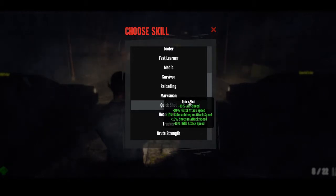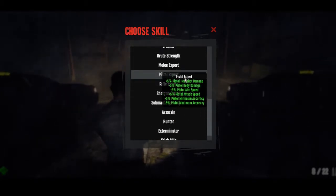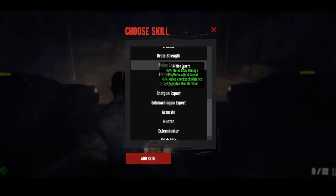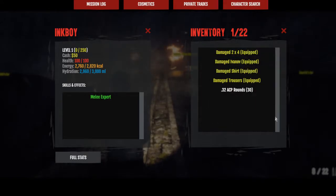Looking at melee expert — it might be good to have starting out because we don't really want to use our gun that much. We want to be pretty conservative with our ammo. I haven't played this at all, this is my first time. I did play Dead Frontier 1 and if it's anything like that, we want to conserve ammo. So for our very first skill, melee expert is a good one. Now this is our inventory — we have 22 slots.